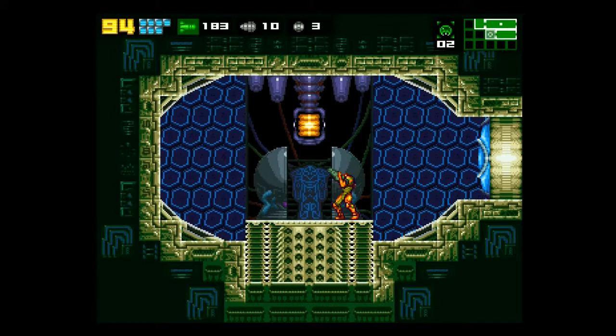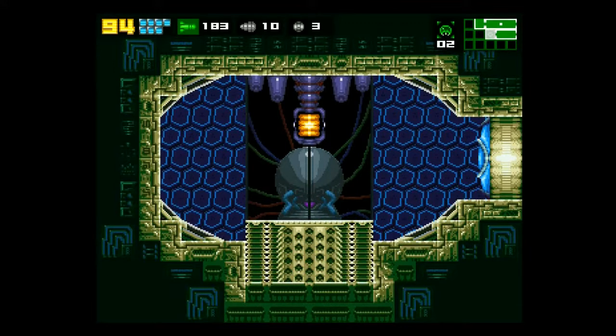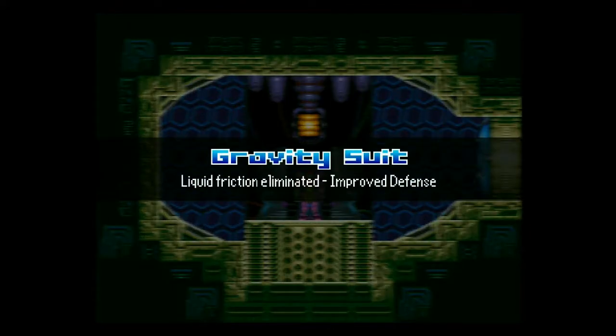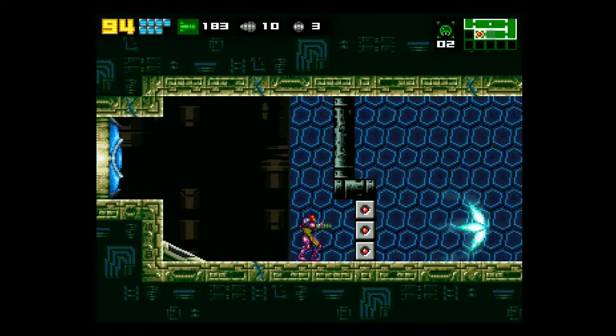And finally, this looks very interesting. That symbol above our head looks familiar. We get none other than probably my only favorite suit other than the Varia suit — the gravity suit. Improved defense and liquid friction eliminated. And it doesn't say it, but as you can just see, we have our beam back.